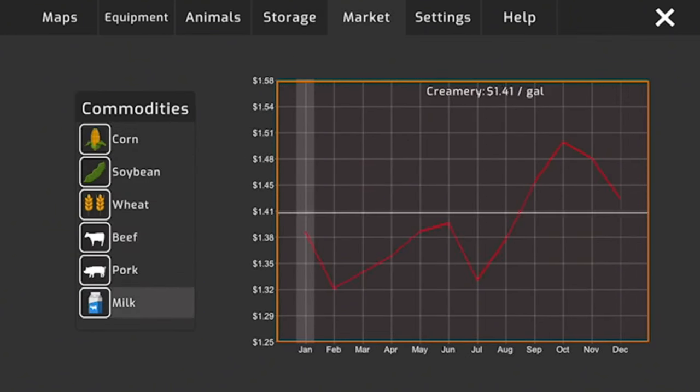Remember how I sold the animal trailer because I didn't think we'd do animals? Well, I bought another one because hogs are a pretty good income source. As you can see we've got $93,000 right now. We have four mother pigs in the farrowing pen.